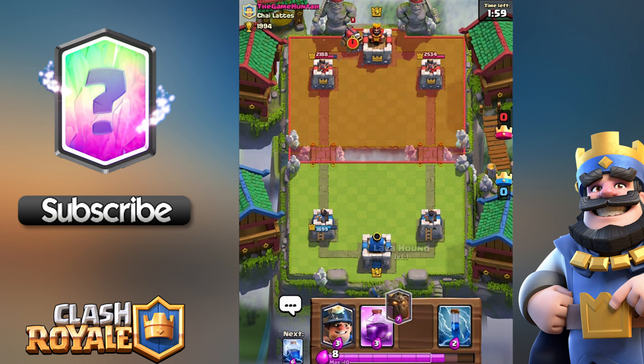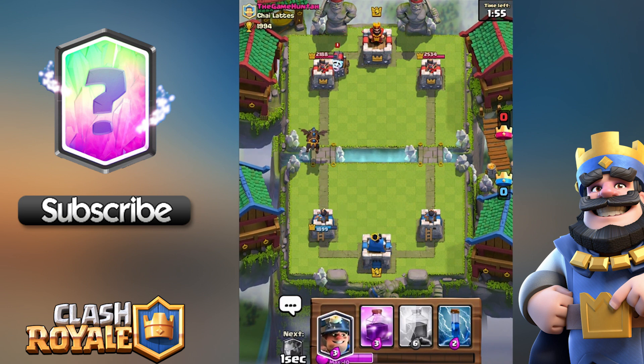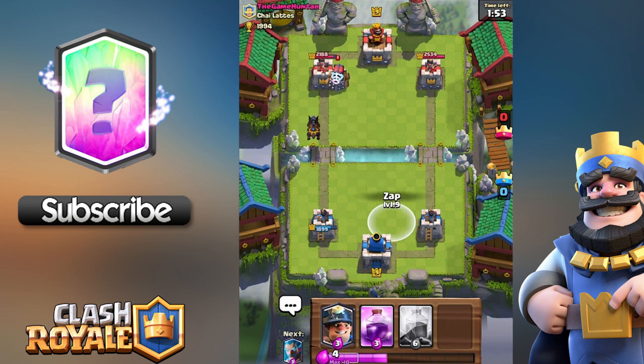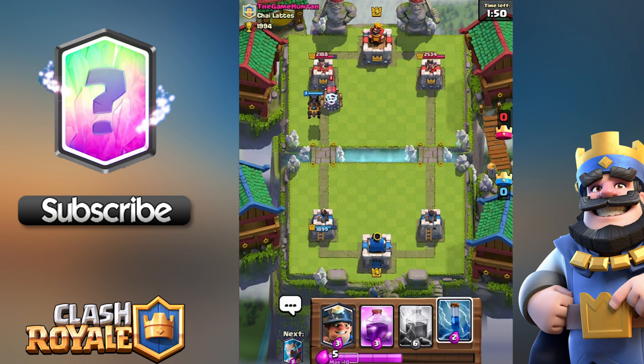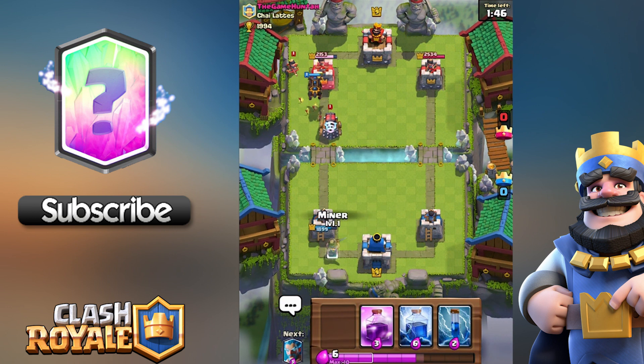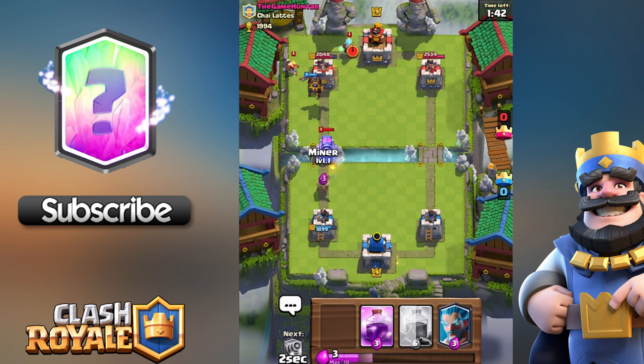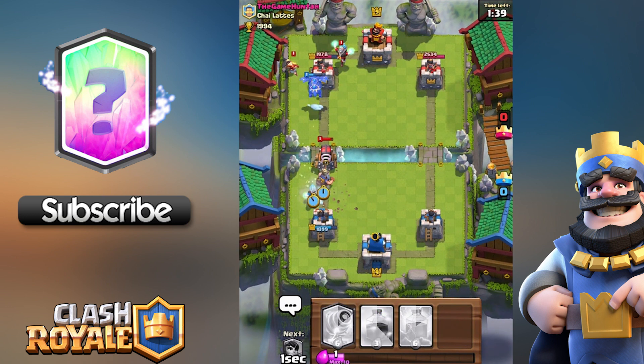We're going to have to deploy the Lava Hound — he's got the Sparky coming in so I've got a bit of time to build up some elixir before it arrives. I've got the Zap ready to go. The Zap really delays the Sparky; it pretty much resets the charge it has and it has to recharge again. So I'm going to Zap it and put the Miner in to get some damage.